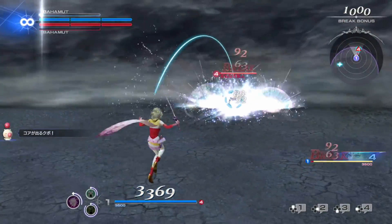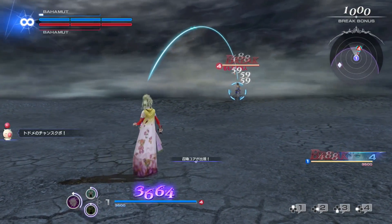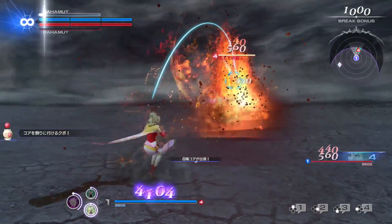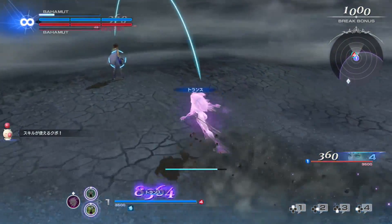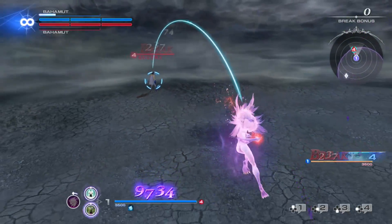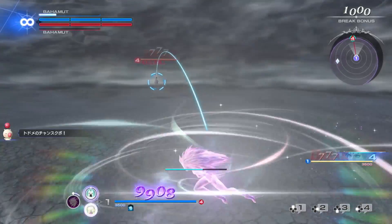Terra is actually a very simple character. If she doesn't cast a spell for several seconds, the next spell she casts will be empowered, giving it enhanced properties and damage. Her EX skill also gives her buffs to her own stats. She's very simple — your goal is to combo when possible, but when you run away, just know that there's a big attack coming in your opponent's direction when you're ready.